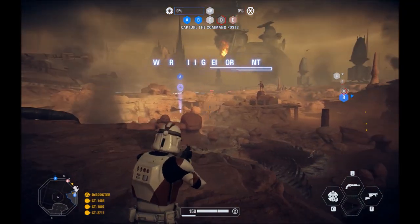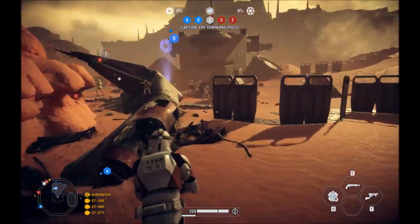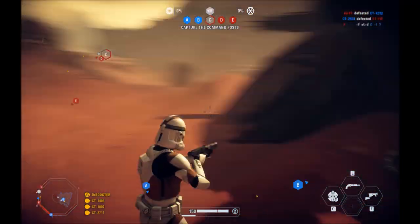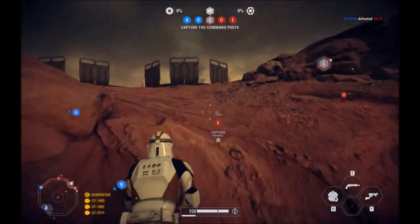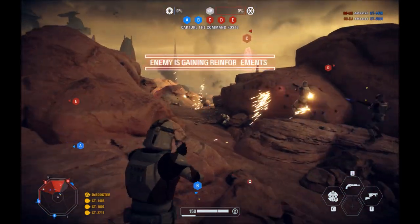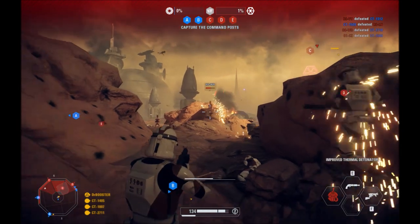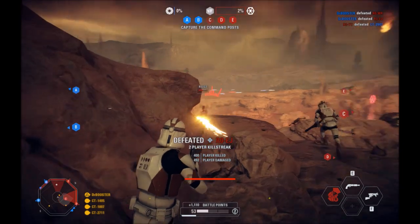Switching back to PC, moving down toward this point to my right — there are more bots defending this single point than there are in the entirety of your team on console Instant Action. That just goes to show how dense the action is. Pushing up the hill toward C, there's a battle going on there as well, showing that conflict is everywhere on the map.